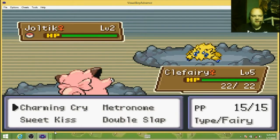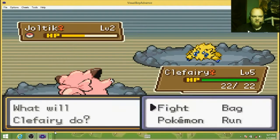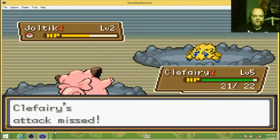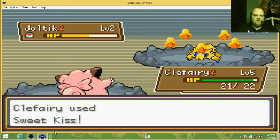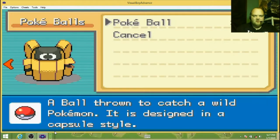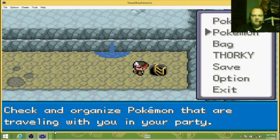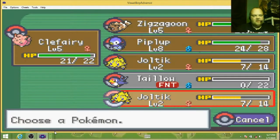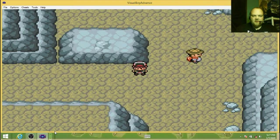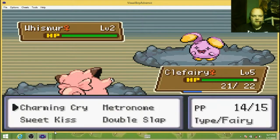First Fairy type, ladies and gentlemen. And another Joltik — let's try. You had Spiderweb. That's what prevented Taylo from switching out. So we're going to try to catch another Joltik. Please be a different nature. Serious? Okay, I'll keep you then. But I want to go back to the Pokemon Center and heal up my Pokemon.